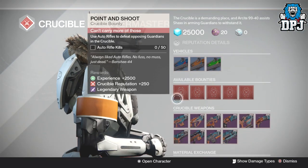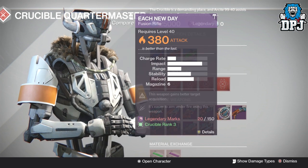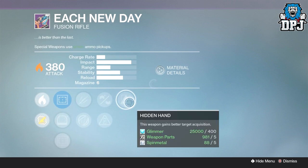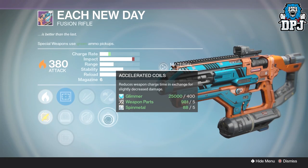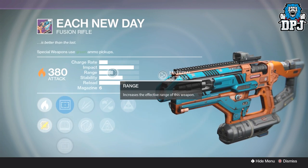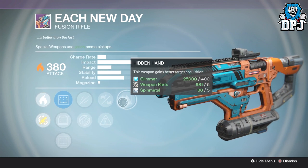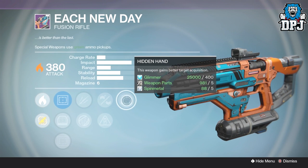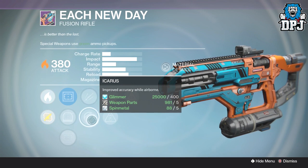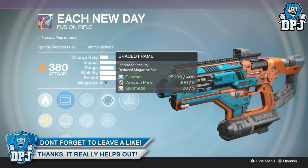The Palindrome this week is pretty bad. The Each New Day isn't too bad but it hasn't got great range — we've got hidden hand, brace frame or accelerated coils, and flinching or Icarus. With brace frame the stability will be good so it won't bounce at all, and hidden hand gives better target acquisition. Icarus gives improved accuracy while airborne. If you're in need of a decent fusion rifle, not an amazing one, check out the Each New Day this week at the Crucible.